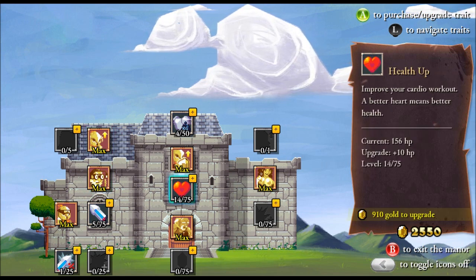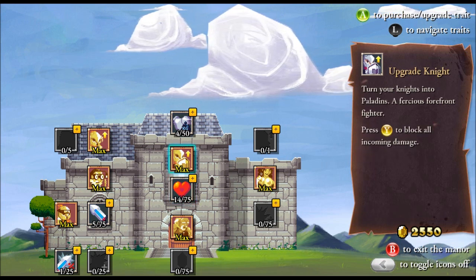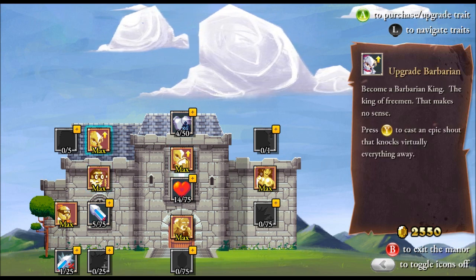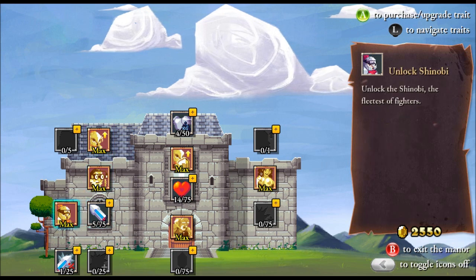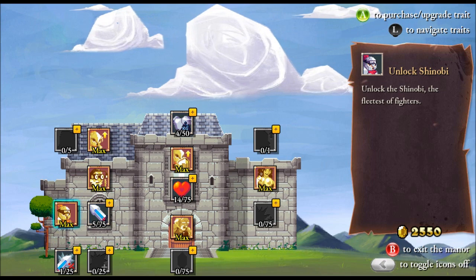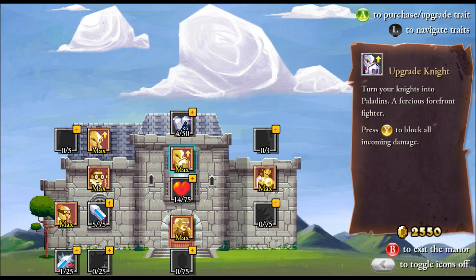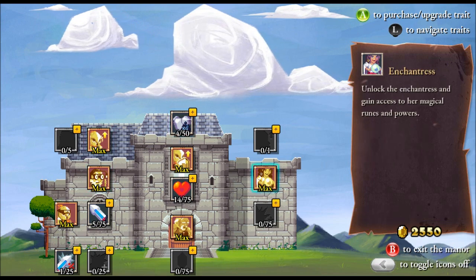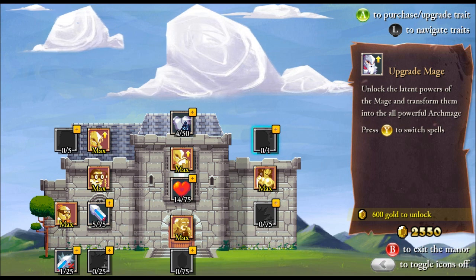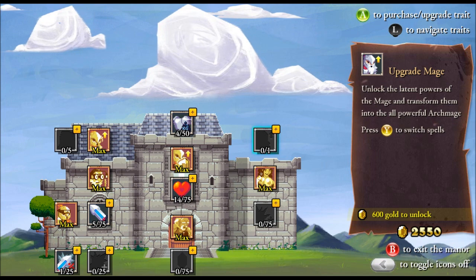You can also upgrade your classes. I've got the upgrade to the knight which turns him into a paladin with a shield to block incoming damage. I've got the upgrade for the barbarian which gave me that shout you saw me use. And I was also able to unlock the shinobi — I didn't start off with him as a playable character. As I continue to spend points in these skill trees, we're going to get access to more and more things.